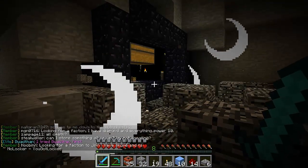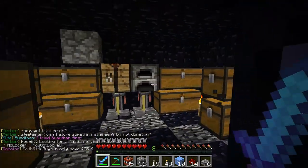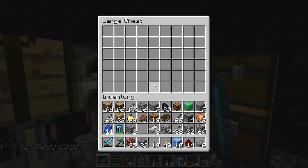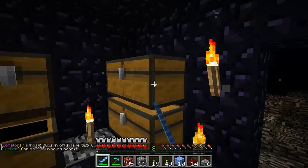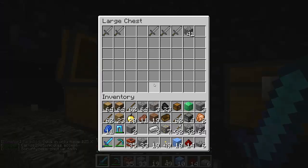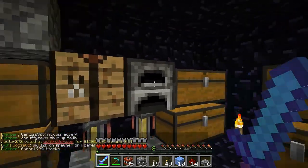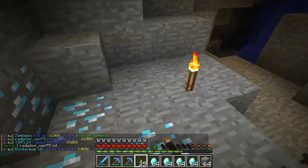So as you can probably tell from here, we are actually trying to raid a base. It was an obsidian base, and I ended up TNTing in really easily because their claims were really horrible. As you can see, there's not really much in these chests at all — it looks like it had been looted before, or the guy didn't really have anything. He had some stone swords, and that's about it, so that kind of sucked.